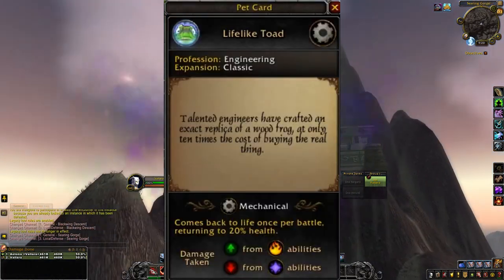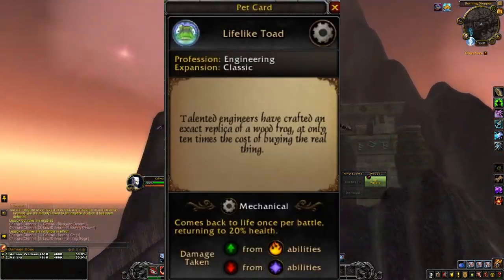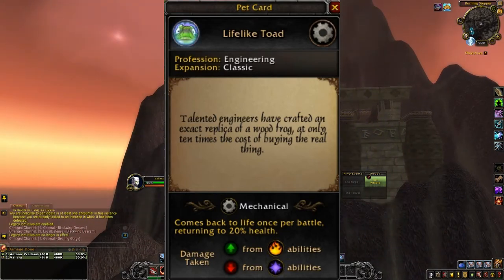And while you're flying back, a fun fact about the lifelike toad is that talented engineers have created an exact replica of a wood frog at only 10 times the cost of buying the real thing.